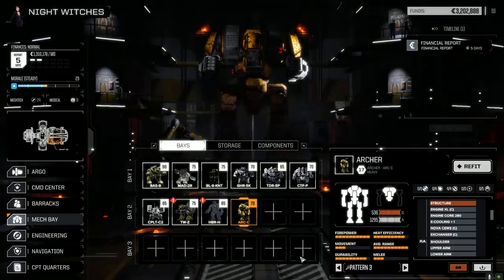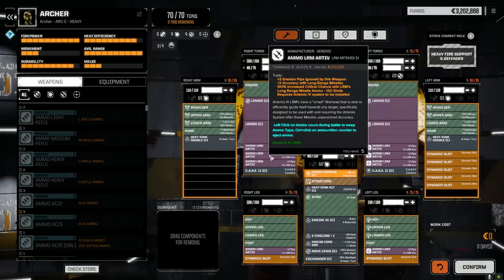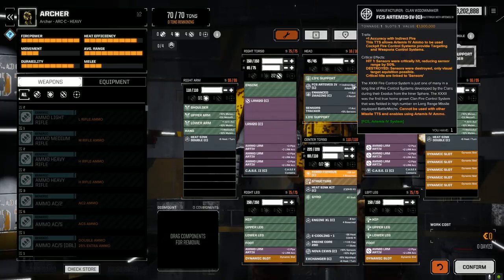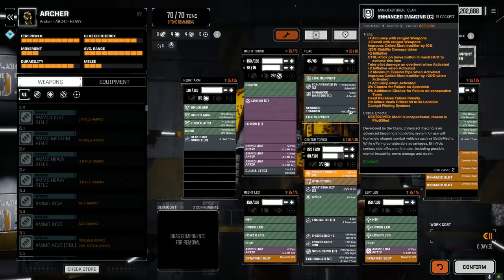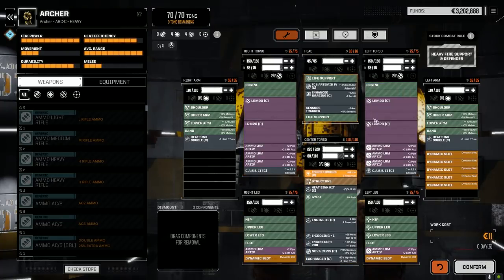The Archer is now refit. It's basically the classic LRM Archer — really, really super accurate, so I'm hoping to take it out today and try it out. We've got 12 turns of ammo for an LRM-80 loadout. The fire control system is Artemis Clan with plus one indirect fire accuracy, plus one accuracy for the enhanced imaging and sensors tracker, and plus two accuracy for the LRM. Case two of course.